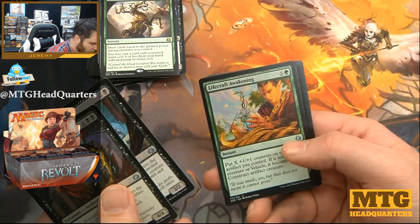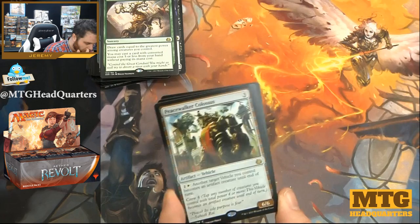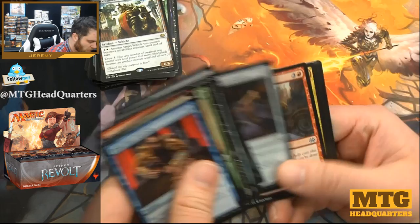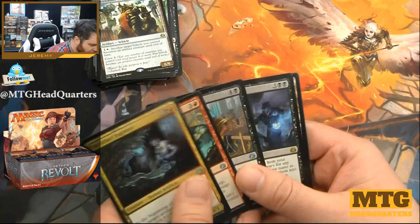Ironclad Revolutionary, Vengeful Rebel, Lifecraft Awakening, and Peacewalker Colossus — three mana 6/6 that can crew another Peacewalker. Very strong if you have duplicates; crew four is difficult but it's still pretty strong in general. Welding Jar, Gremlin Infestation, Sly Requisitioner, and Savage Stomp.